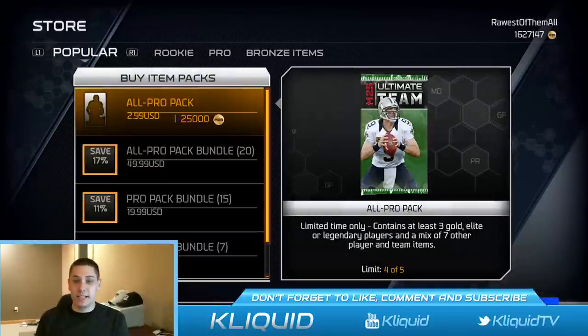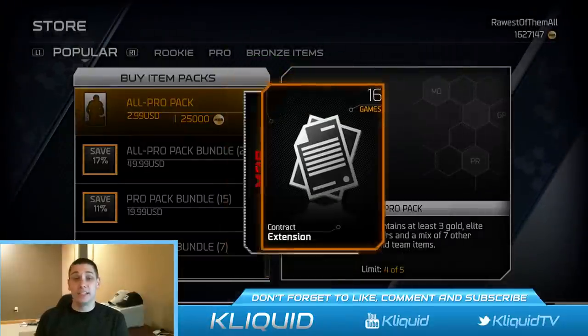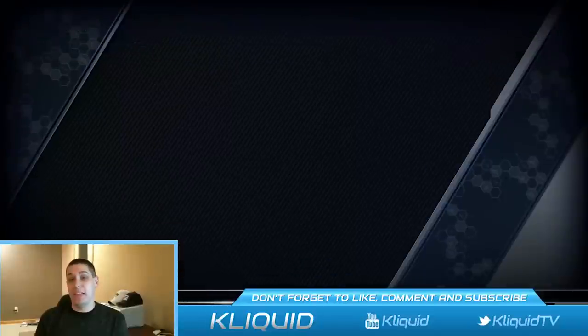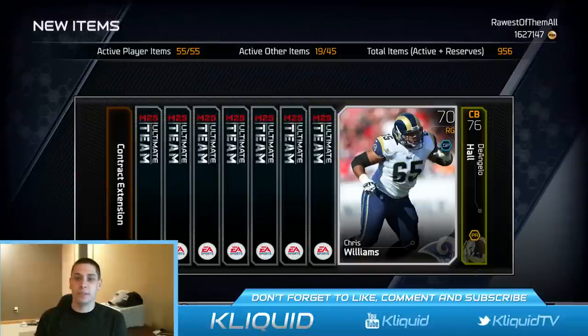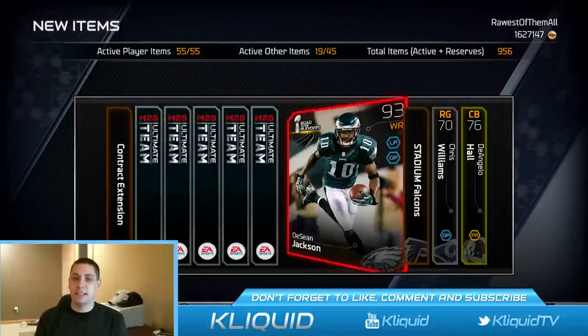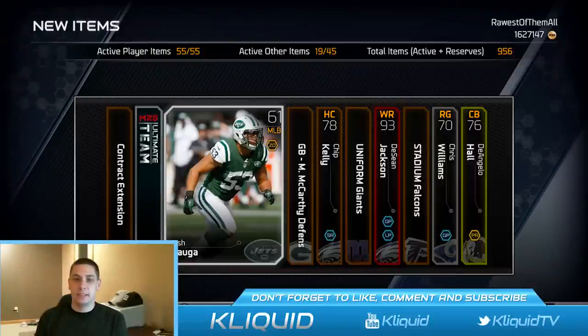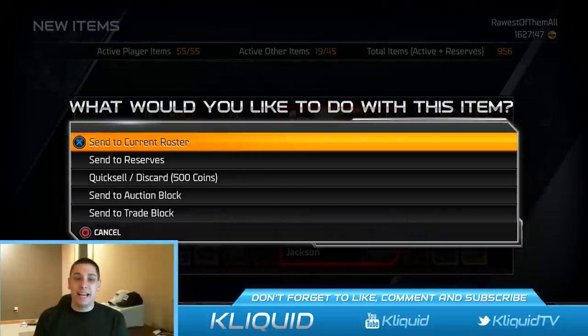Last all-pro pack — wish me luck. A lot of people say you need to do different methods, so we are going to go backwards through this one. We got a DeSean Jackson elite card — that's not too bad, I don't think it goes for very much but oh well. So we didn't really get anything too spectacular.